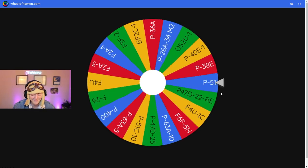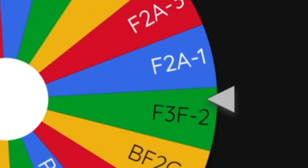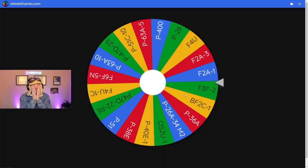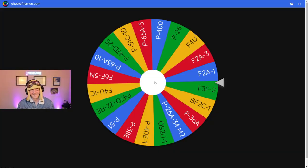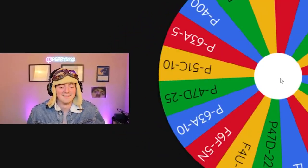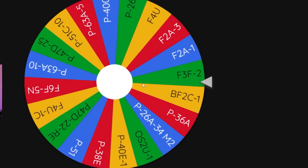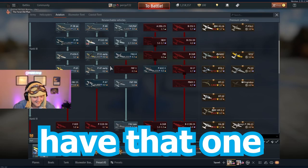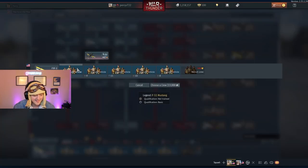All right, let's do the first plane — here we go! What is it? An F3F2. I don't remember what that is. That's a terrible start, dude. We're gonna get like a rank five next, it's gonna be terrible. Are you ready? All right, I'm ready. Here we go — spinning! Oh, P51! We'll take that one. Wait, I do not have that one. You don't have that one? Oh gosh.